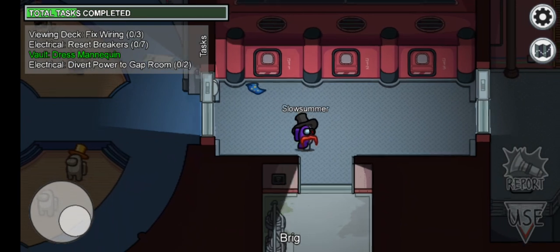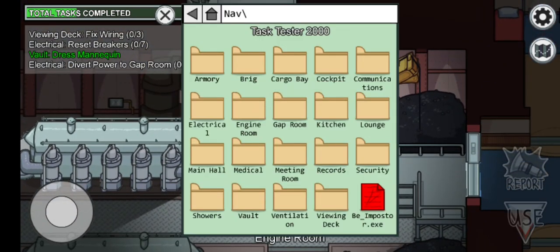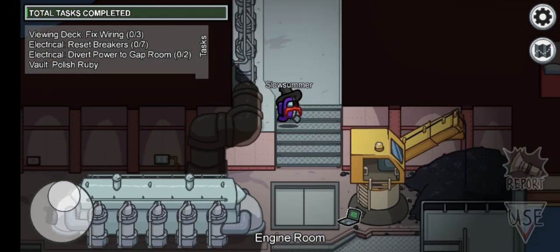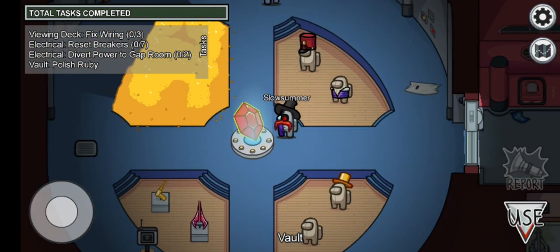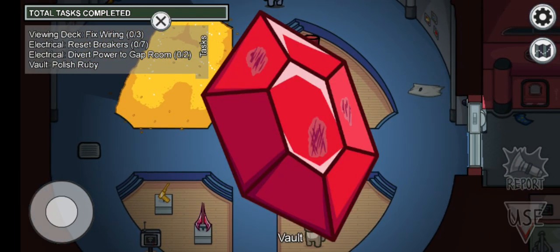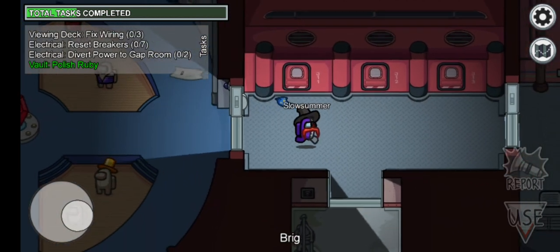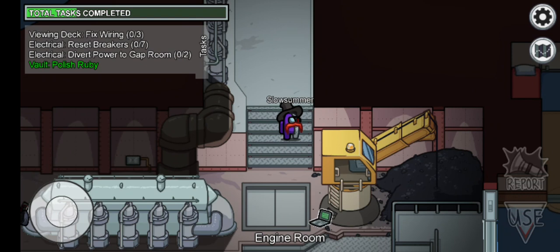And also I'm going to do the polish the ruby task — probably my favorite one. Now first you need to make your way to the vault, and when that kind of sound comes you need to do that again and again, until you can see some outlines, some vines — you need to erase those.